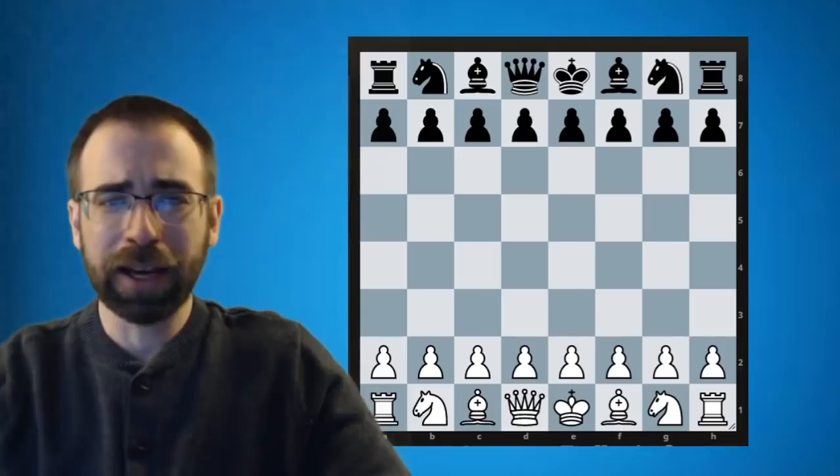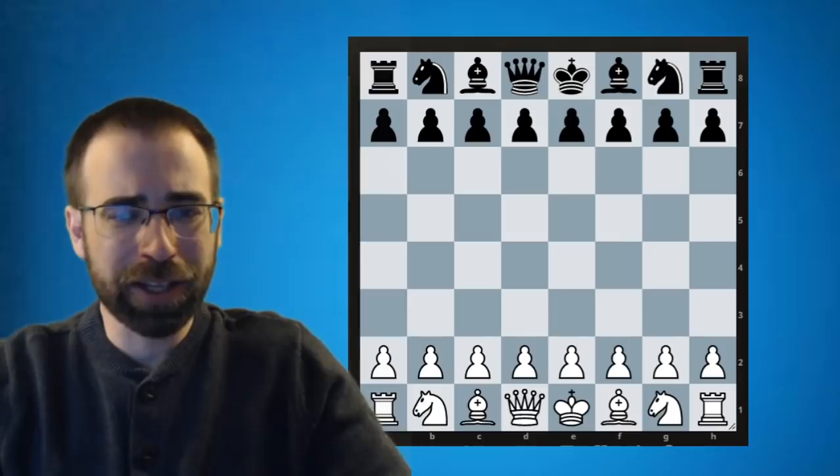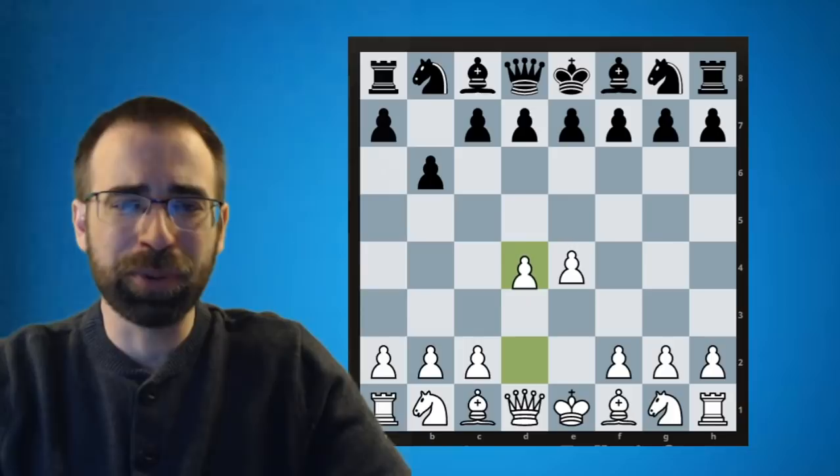Game one comes to us from 1619, and it was played against No Name — meaning we didn't know who it was; it was 400 years ago. He does have the white pieces here. In this first game, we're going to look at an early example of getting punished for moving that F pawn too early. You've all probably heard it — you don't want to move the F pawn. But why? Let's take a look.